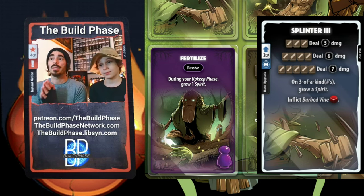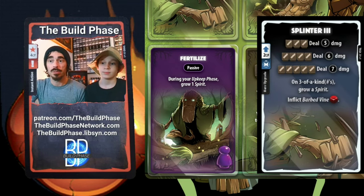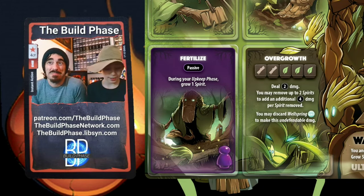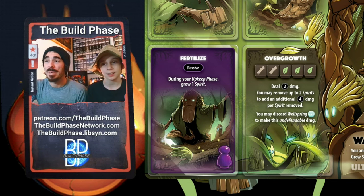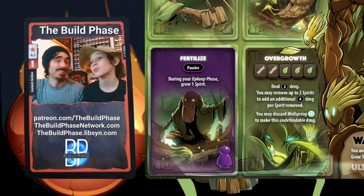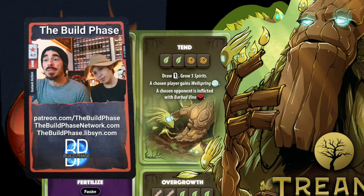Fertilize is the Treant's sub-economy ability — there's no upgrade for it, it just lets you grow a spirit every single turn. Growing spirits is always good. There's not much to say — if this wasn't on the board, this character wouldn't exist. Next we come to Tend.